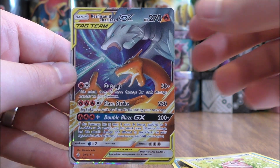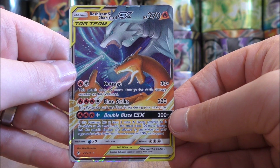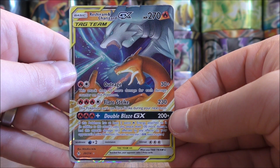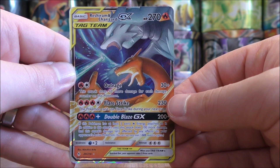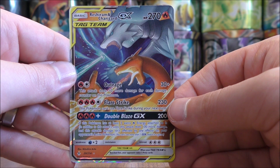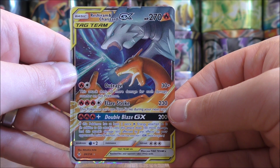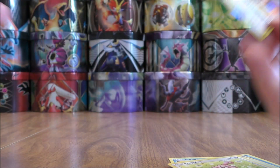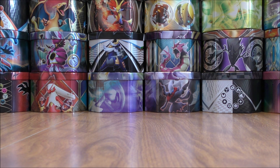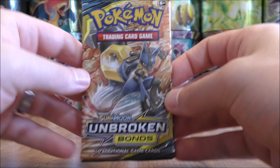It would be a Reshiram and Charizard GX — the card I was hoping for, in regular art form. This card can do major damage with Flare Strike. Plus with Outrage, if you can't knock out this card in one attack, it makes it more difficult to actually attack it because Outrage takes advantage of the damage on Reshiram and Charizard. A good start to this opening — two for two so far.